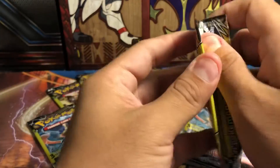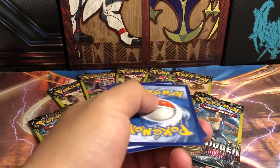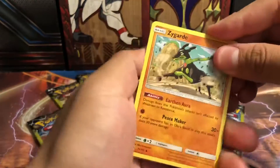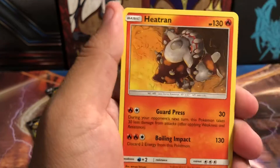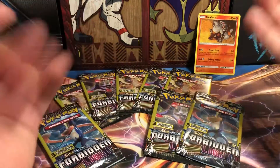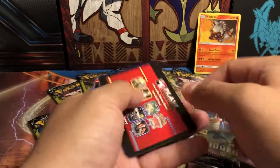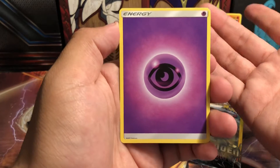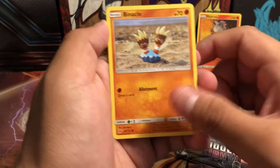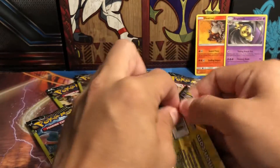Let's go ahead and open up some Naganadel pack art. Let's see if I grab anything good here — a Zygarde, a Fennekin, which is one of my favorite arts from Forbidden Light, and a Heatran. At least we got one rare — mission accomplished. Then a Buneary and an Aegislash. Another rare card. That's two rares — two rares is better than anything I think we pulled from the last time we opened Forbidden Light single packs.